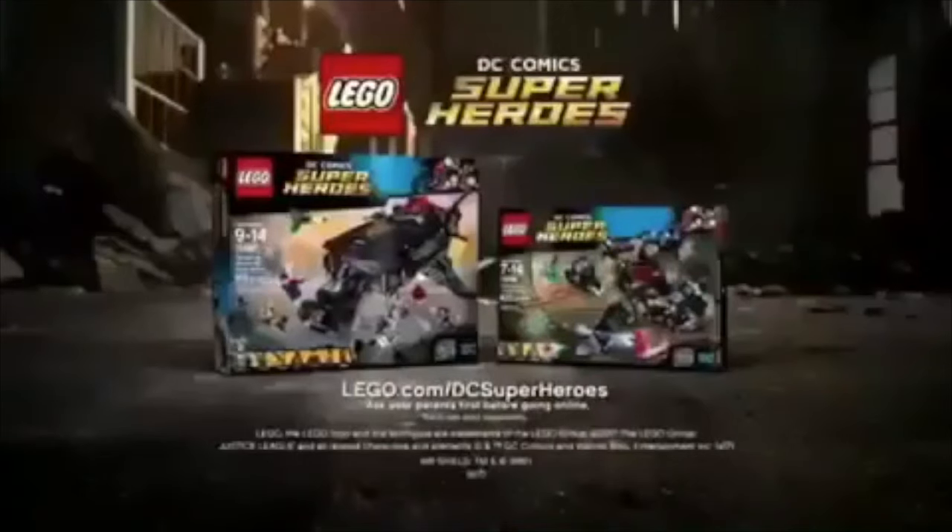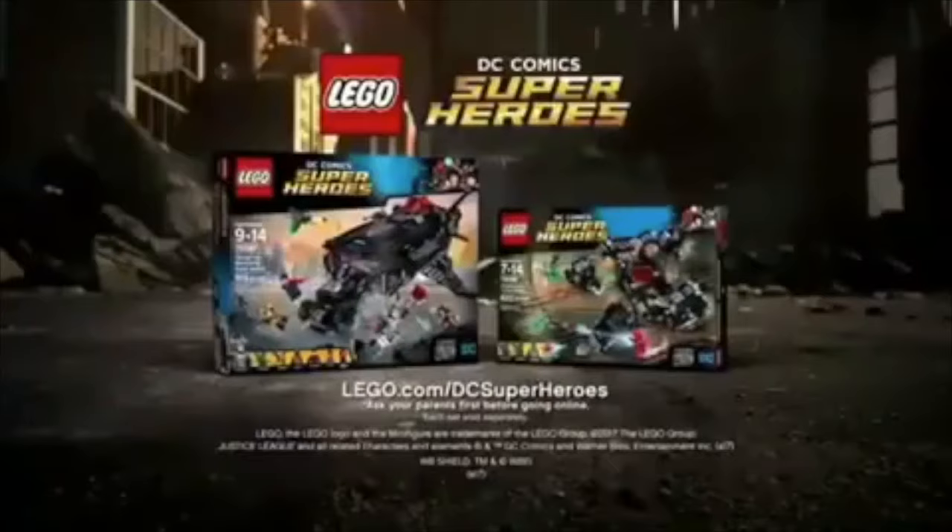New Lego DC superhero sets. Steppenwolf and his army of parademons are taking over the city. You can help the Justice League build the Flying Fox. Load the Batmobile and head into battle. Fire the spring shooter, launch the Batmobile. The Justice League is too fast for Steppenwolf. You can build something super with new Lego DC superhero sets. Each set sold separately.